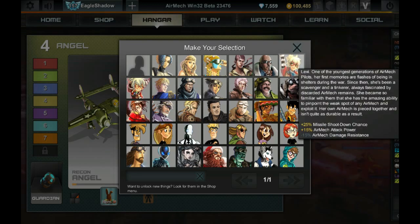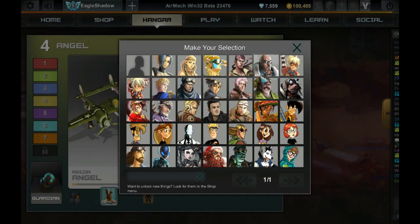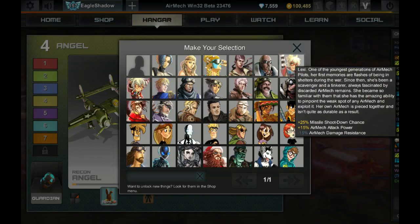An alternate to Lexi is Frank. He has more attack power and more damage resistance, so he doesn't have the downside that Lexi has, but he does have minus 25% ground speed. That's not really a problem with Angel because the Angel isn't moving while the sniper rifle is out, so ground speed doesn't matter. Frank is a Halloween exclusive — you can buy him on the market for pretty cheap — but if you don't have Frank, Lexi is just as good.